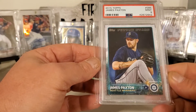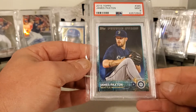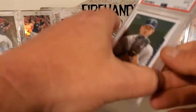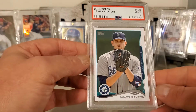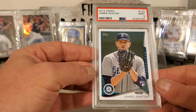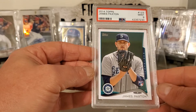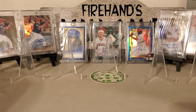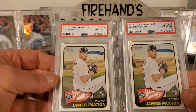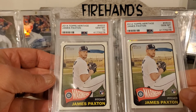See here's like an Amazon truck or a FedEx or something. 15 Topps James Paxton, Future Stars. I was hoping he would do good — he came to the Yankees, but can't win them all. 14 Topps rookie card. We got two of the 14 Heritage rookie cards.